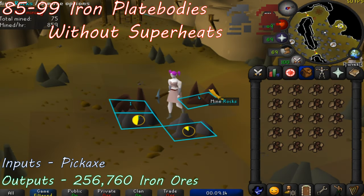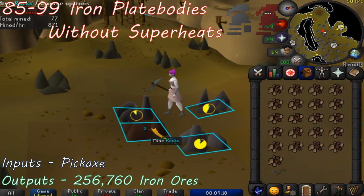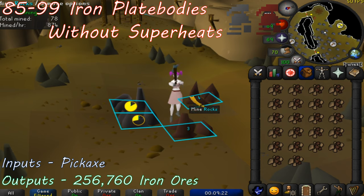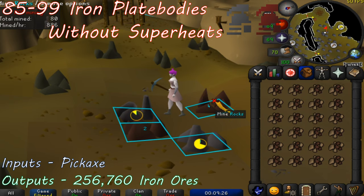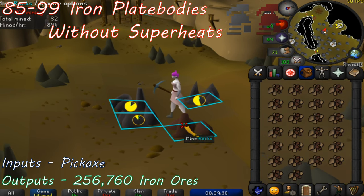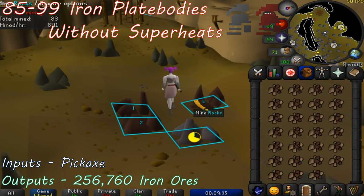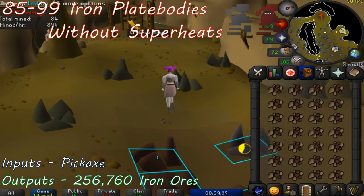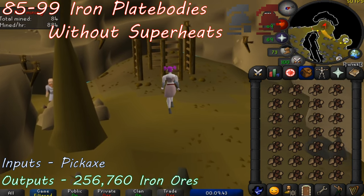Start in Falador East Bank, run south, and climb down the ladder to enter the mining guild. Note that you'll need to have level 60 mining in order to access the guild. Head over to the 4 iron ore rocks just to the east of the ladder. Mine each of the iron ore, cycling through rocks 1, 2, 3, and 4. Once your inventory is full, walk back and climb up the ladder, bank in Falador East Bank, deposit your iron ore, and repeat the process.